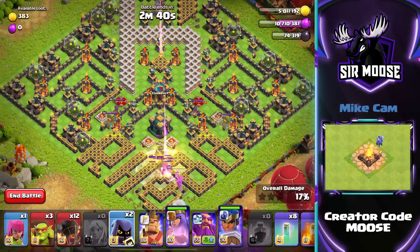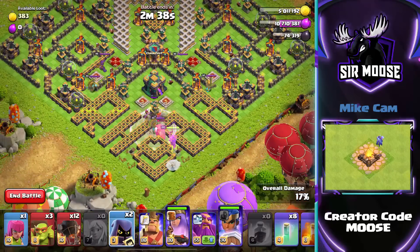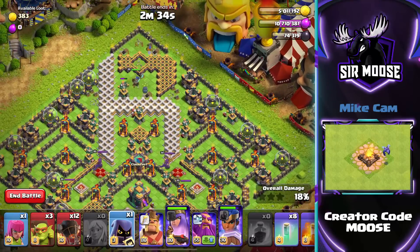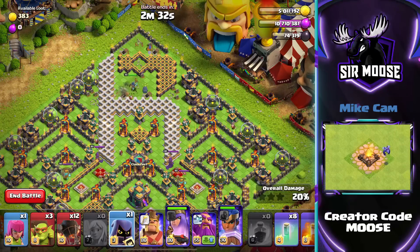There we go. Send in one of your headhunters as soon as the Eagle Artillery shots have fired. Then we're going to watch the Royal Champion at the top of the base. As soon as she takes out that builder hut, use her ability.